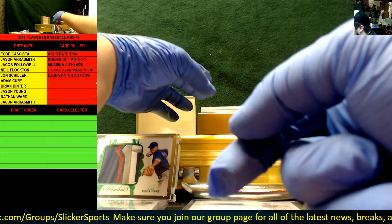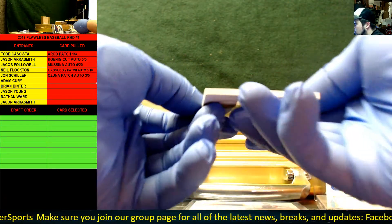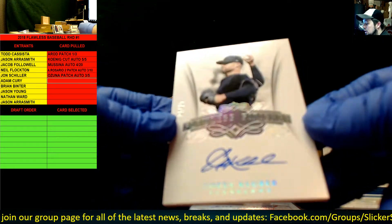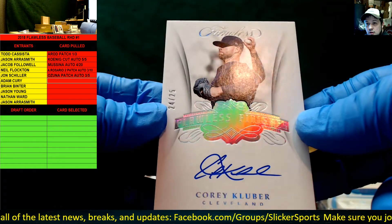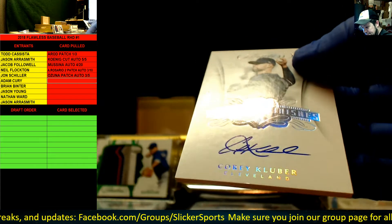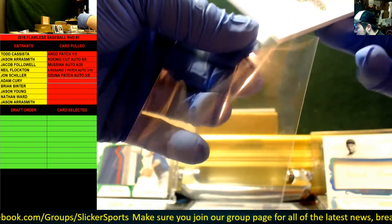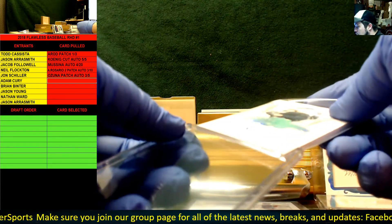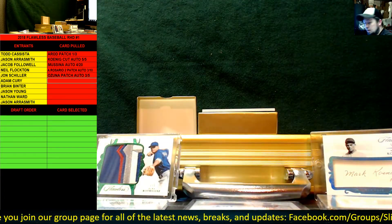Next one: 24 of 25 auto, Flawless Finishes, Cleveland Indians — Corey Kluber! Corey Kluber, Flawless Finishes, nice auto, 24 of 25. And we're gonna have another card going into a one-touch next. Kluber 24 of 25 auto.